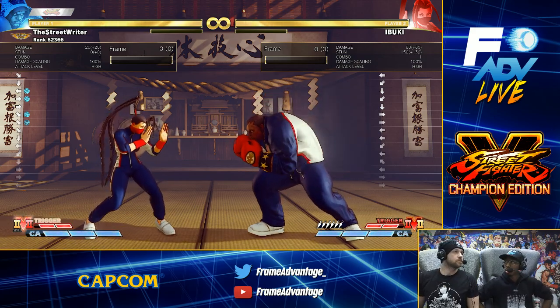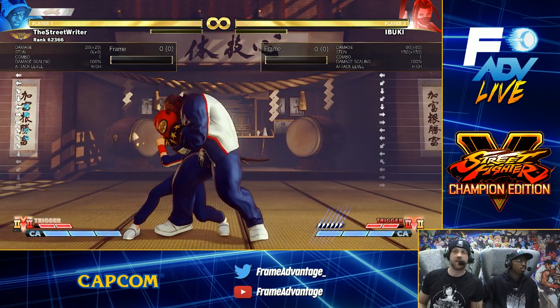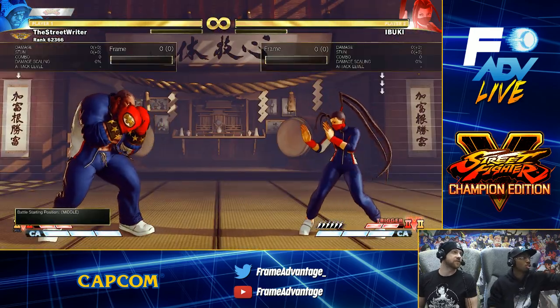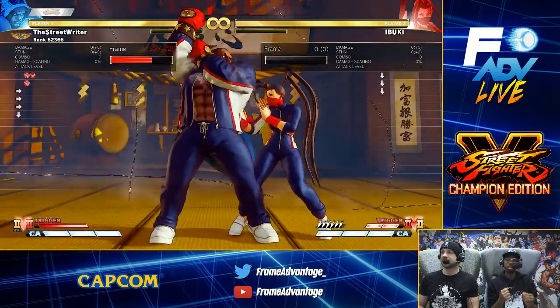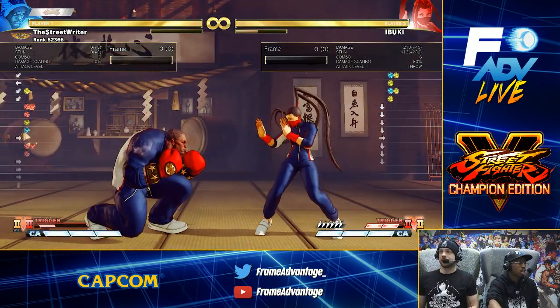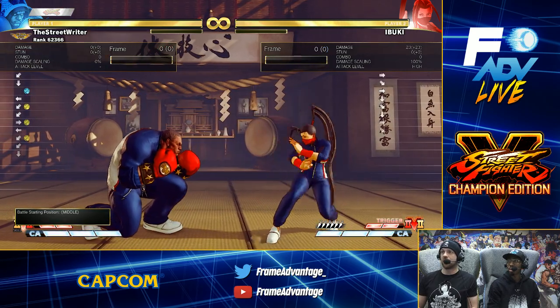I believe that's the target combo — yep. Under Impact — it's a double hit, yeah. Okay. Dash Straight all strengths reduce the command charge time, so basically he can Dash Straight much quicker, a lot faster.